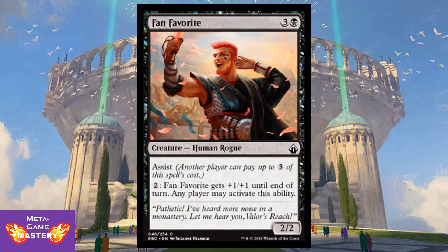Fan Favorite takes the assist mechanic to another level. He's 4 CMC — three colorless and a black — for a 2/2 Human Rogue with Assist. For two colorless mana, he gets +1/+1 until end of turn, and any player may activate this ability, allowing players to pump up your guy and have him win in combat against a problematic creature on the board, or allowing them to dump mana into him and force through additional damage on a mutual enemy.